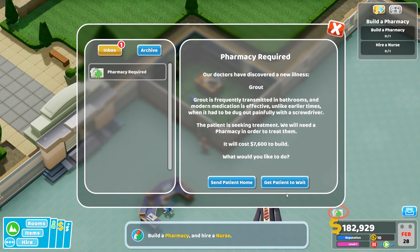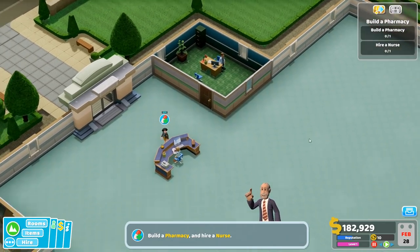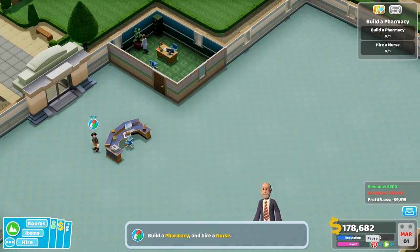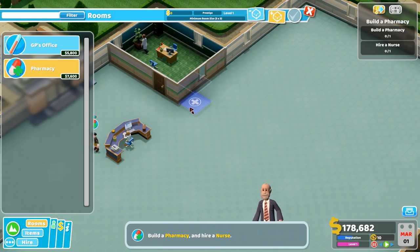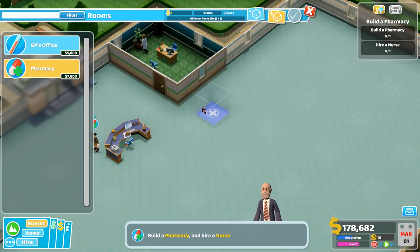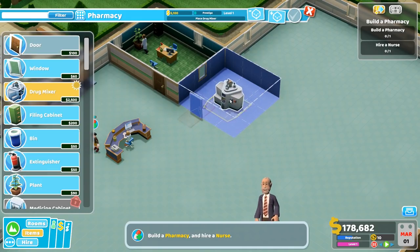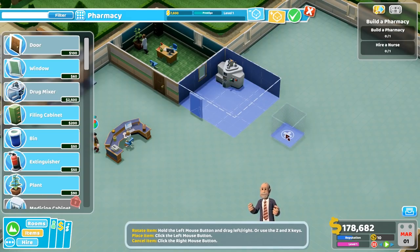Pharmacy required. Get patient to wait. Perfect - build a pharmacy, hire a nurse. Got it. Let's pause the game. All right, we gotta do something about this music - let's turn the music down a little bit. We need a pharmacy. I feel like a pharmacy would go good right here. How big does the pharmacy have to be? Looks like it has to be a minimum of three by three. We'll put that there, and then - pharmacy door, let's put that there. Looking fantastic.